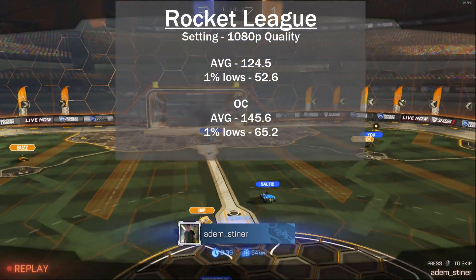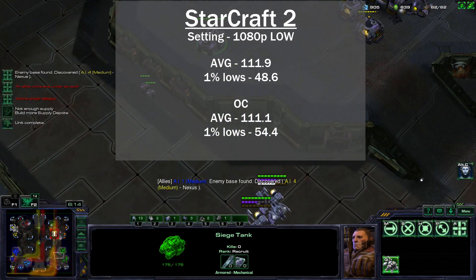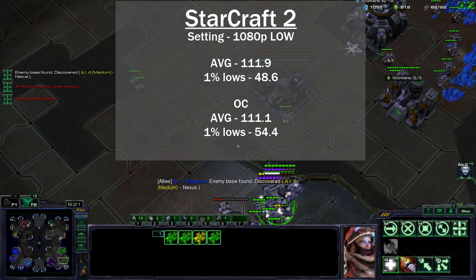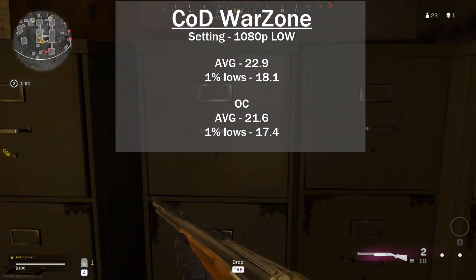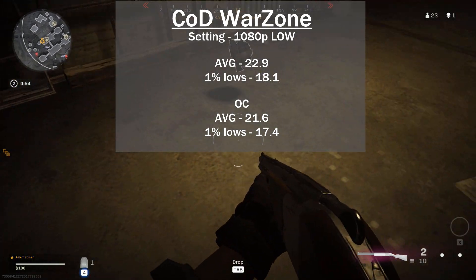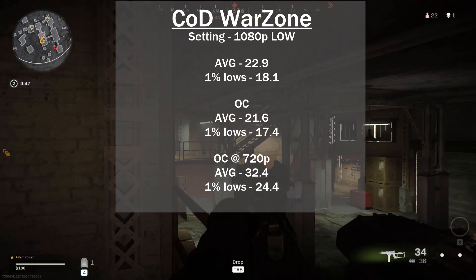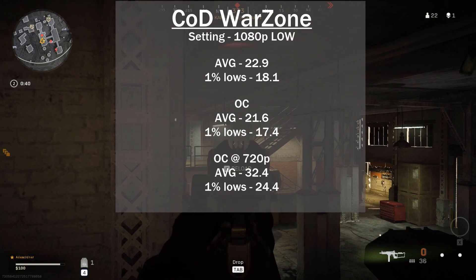With Rocket League at 145.6 FPS, going up to high quality settings is probably a good option. For Starcraft 2, nothing really changed — likely because Starcraft doesn't play well with Ryzen CPUs, so the CPU may be the bottleneck rather than the GPU. For Warzone, the overclock didn't help — average FPS actually went down slightly. Even at 720p the average only went up to 32.4 with 1% lows at 24.4, which is still not playable. The card simply doesn't have enough VRAM.